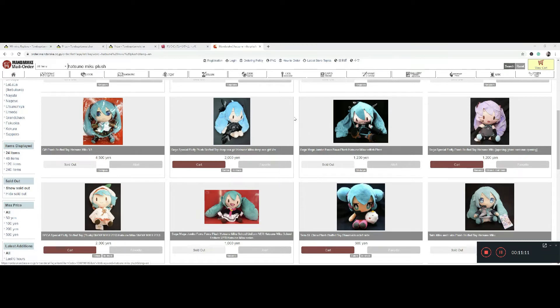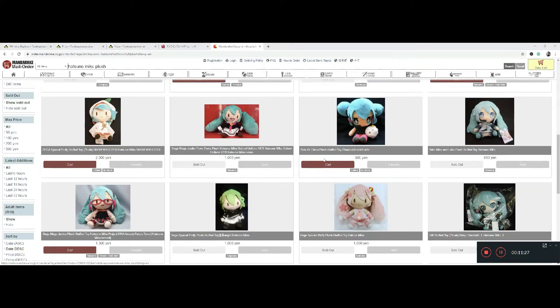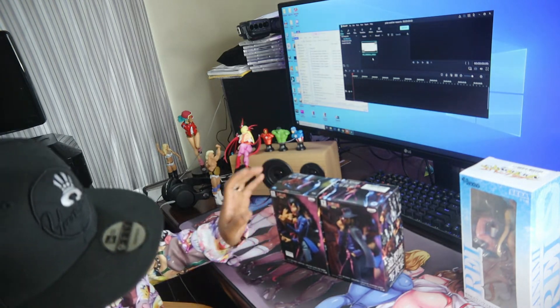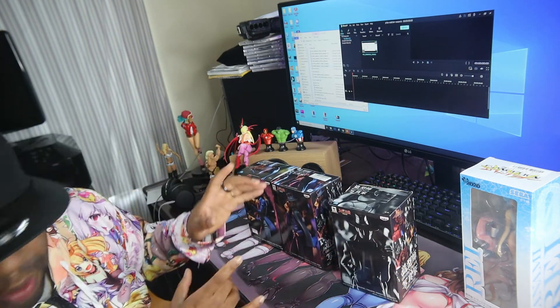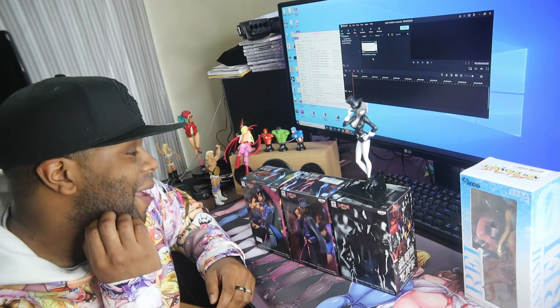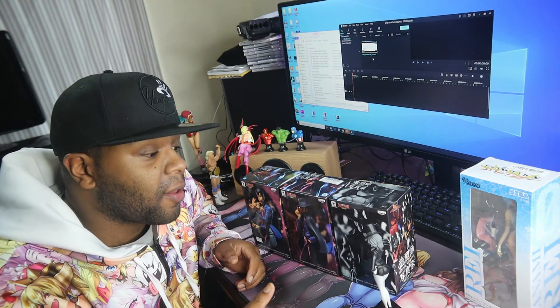Also check out Mandarake — any of these online websites where you order straight from Japan. With Mandarake you don't have to do a proxy service — you can order straight through there and pick up some of these things cheaply if they have them in stock. Now, the reason Jigen Daisuke was so important to me was that I've got these other figures to go with him. He's in black and white, these two are in color. All these figures are supposed to go together and create a small little circular scene.